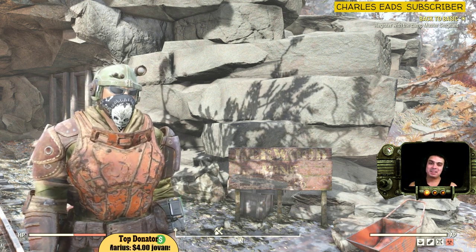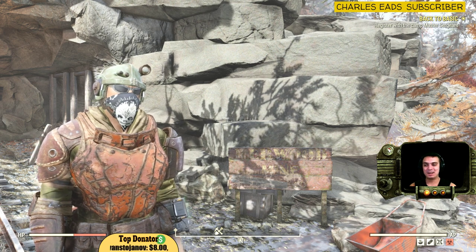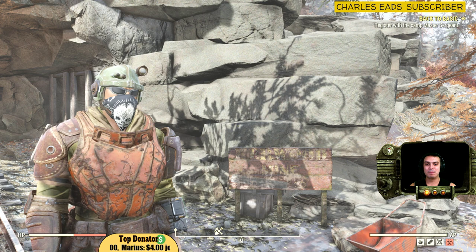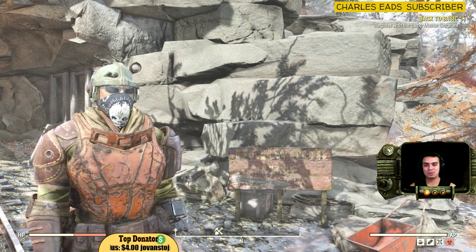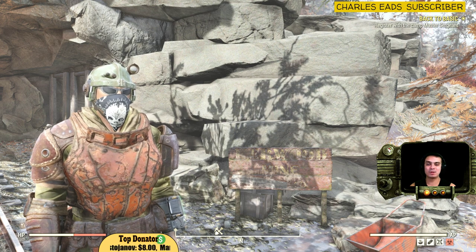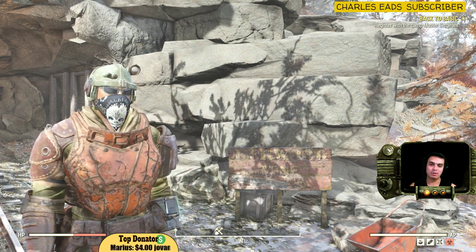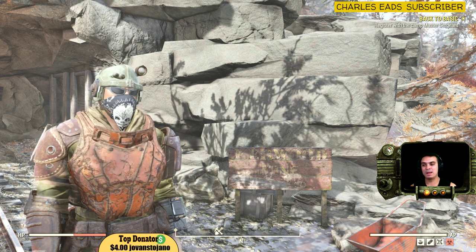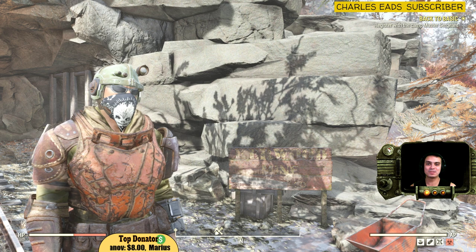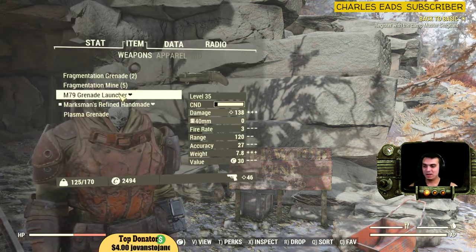Due to the weight limit issue, I can't keep them all. Like for example, yesterday I had to throw away a legendary missile launcher which gives an additional 20% damage. Since the community right now for Fallout 76 in Discord is small, nobody wanted to pick it up. And that rocket launcher was waiting a long time. So I had to get rid of it — dropped it in a noob location as I always do.